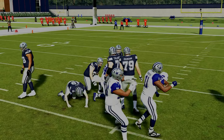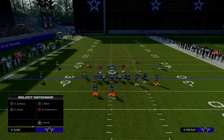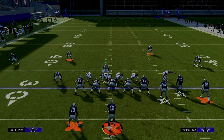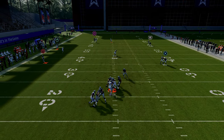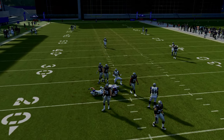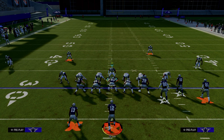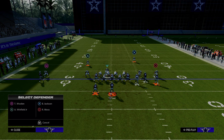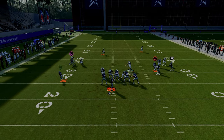This is the number one blitz we want to go over. We just dropped a full revamp of our 4-3 Even 6-1 defensive e-book that shows you not only how to create incredible pressure concepts and how to stop the run, but also in-depth tutorials on breaking down the best formations in the game — how to defend bunch, U-trips, trips tight. All of that stuff is in the Patreon. The link is in the description below.